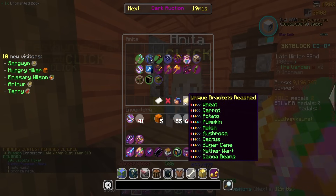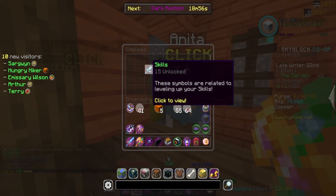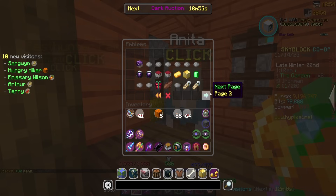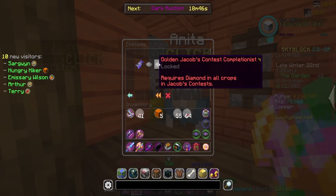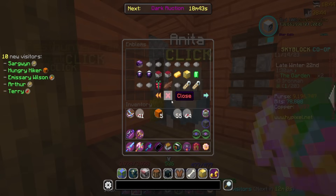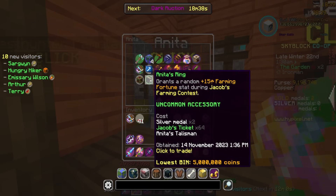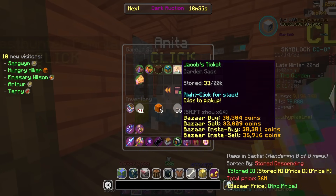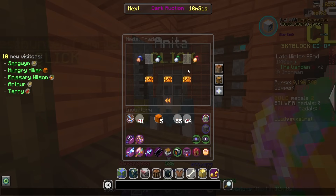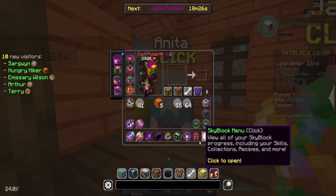They've actually added the emblems to the game — would they be skill related achievements? It requires platinum in all crops in Jacob's contest, and this one requires diamond. Pretty cool, not too shabby. What do I need for this? A stack of Jacob's tickets and two silver medals. I just don't think we have that right now — let me see, 33. Two silver medals — here's what I can do though.